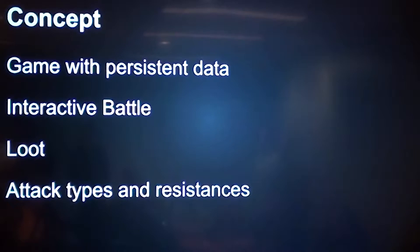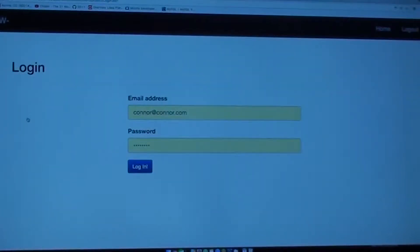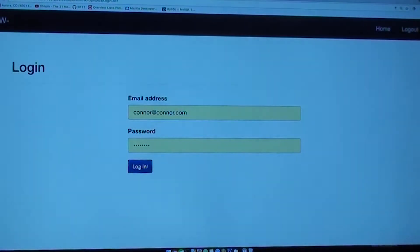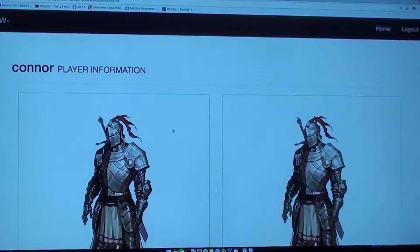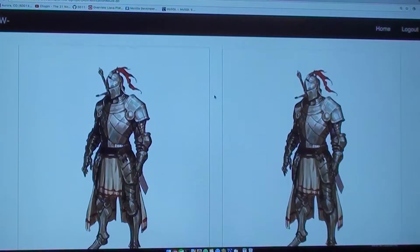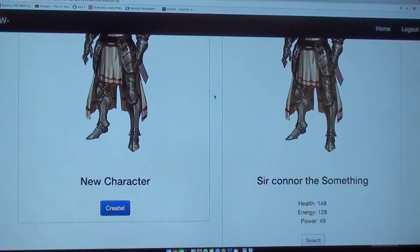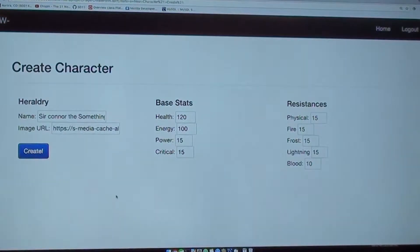So let's log in. If we log in, I'm assuming we all have game experience. When you log in, you're able to see — we already have some awesome characters created. But you can also go to New Character and go to Character Creation. At this time, I'll pass it over to Jake.